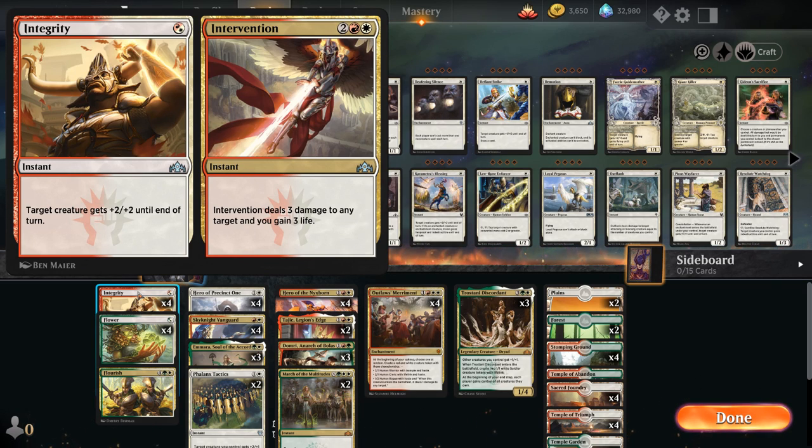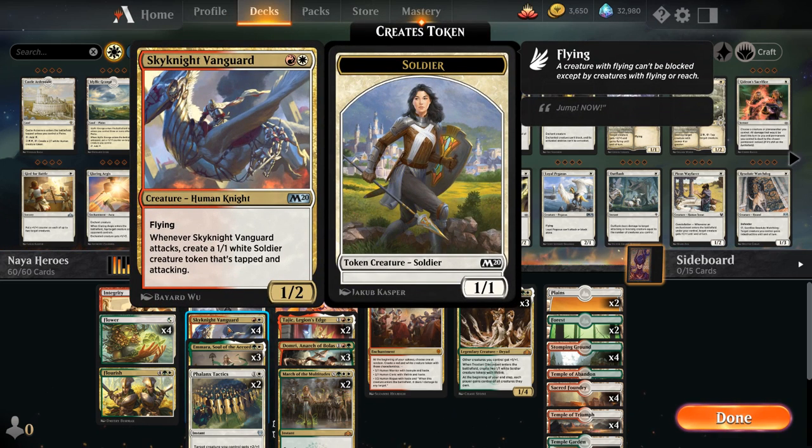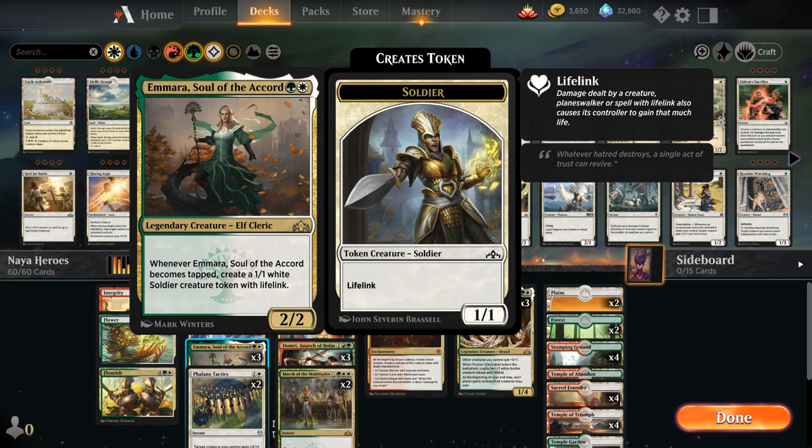We're mostly going to use the Integrity half as a 1-mana pump spell, but every now and then we might also use Intervention as a 4-mana Lightning Helix, dealing 3 damage to any target and gaining 3 life, which also gives the deck a little reach. At 2 mana we've got Hero of Precinct 1, the full playset of Skyknight Vanguard — a 2-mana 1/2 flyer that whenever it attacks makes a 1/1 white soldier token that's tapped and attacking — and 3 copies of Emara, Soul of the Accord. It's legendary, so no full playset, but another powerful 2-mana token maker. Emara makes a 1/1 white soldier token with lifelink whenever it becomes tapped, and we have a few Convoke cards to help tap Emara without it needing to attack.